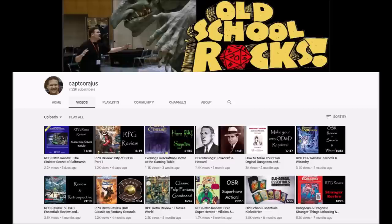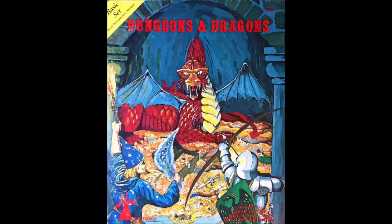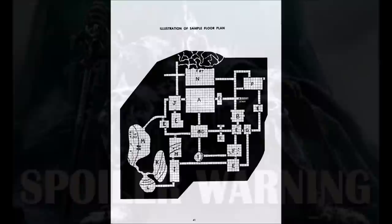Hello everyone, welcome to my channel RPG Retro Reviews. I'm Captain Courageous and I review old school modules and games, talk about trivia and ways to use the modules in your current campaign. This week I'm taking a look way back to 1977 with the release of the Holmes Basic Dungeons and Dragons box set, specifically at the sample dungeon within the Tower of Zenopus. The sample dungeon has been called the champion of the world — have I piqued your curiosity yet? Good.